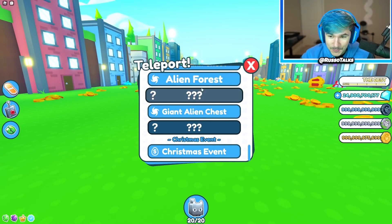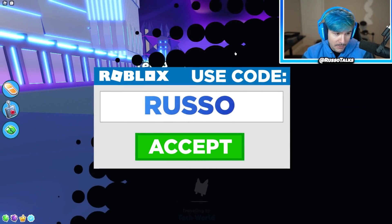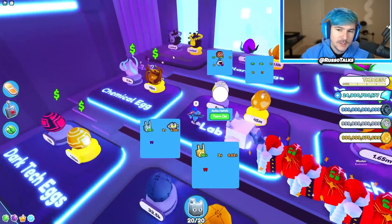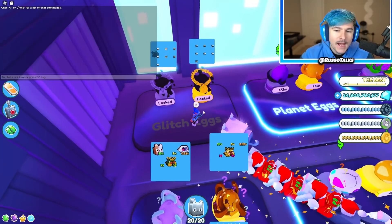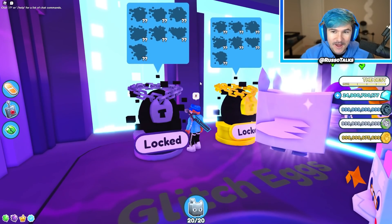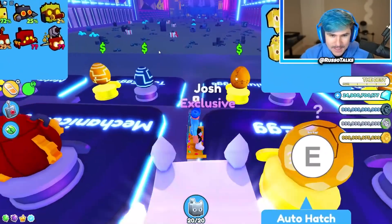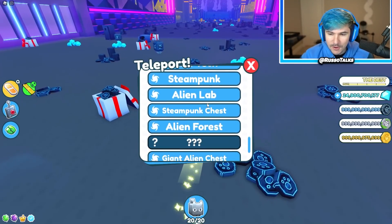Let's check out this new area and these new eggs. We're going to teleport to the tech shop because here is where we're going to see the new glitched eggs. There they are — finally! This two-slot area right here has been empty forever. Look at all those glitch pets with that same little glitch aura and a bunch of boxes around them. They look super cool.